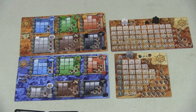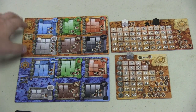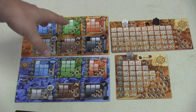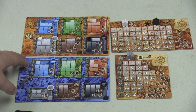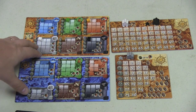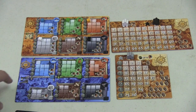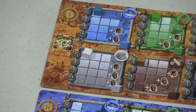Here we have a couple markets — this is the local market and this is the foreign market. There are different goods: fish, pineapples, cows, metal, wood, and concrete or cement. As these markets come and go, the cost of the different items is going to increase and decrease. That's not new for games.